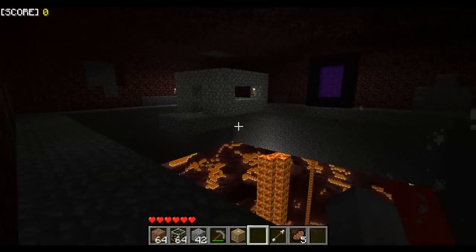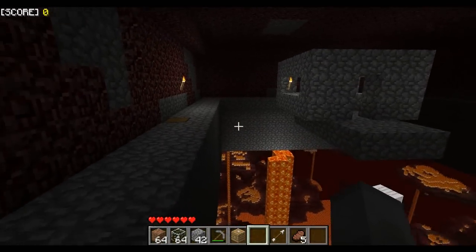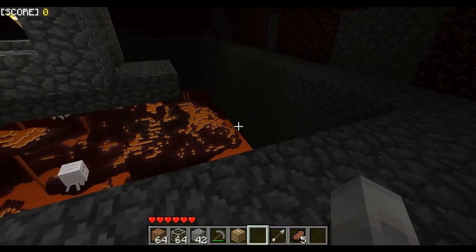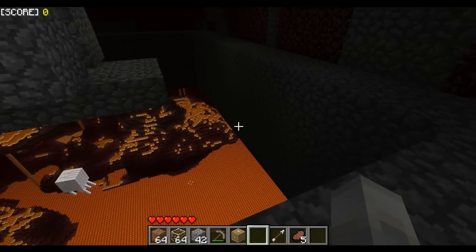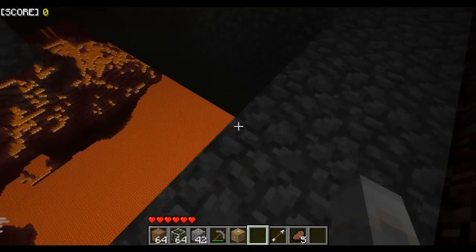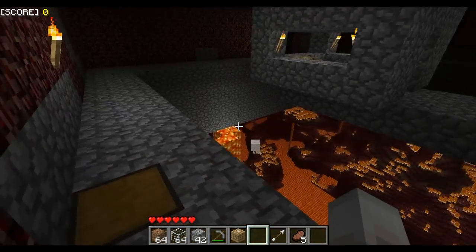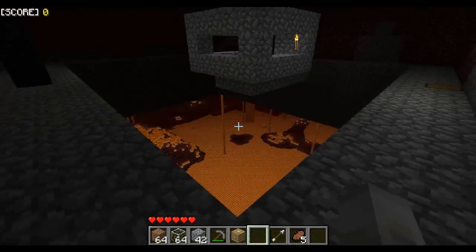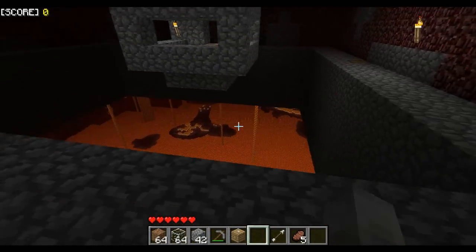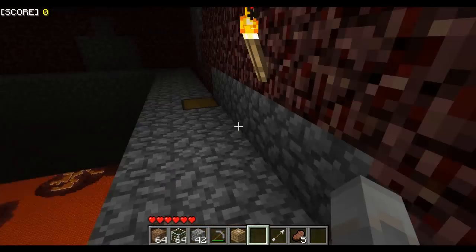Ghasts don't like it. I did use the ship to go down and basically lowered down to about there, then started building down from the top until I reached about there, then built a walkway all the way around and filled it all in. This is to help with the ghasts — with this wall here it makes it so that it's a little harder for them to see me. Obviously they can still shoot at me, but it helps block them a little bit.